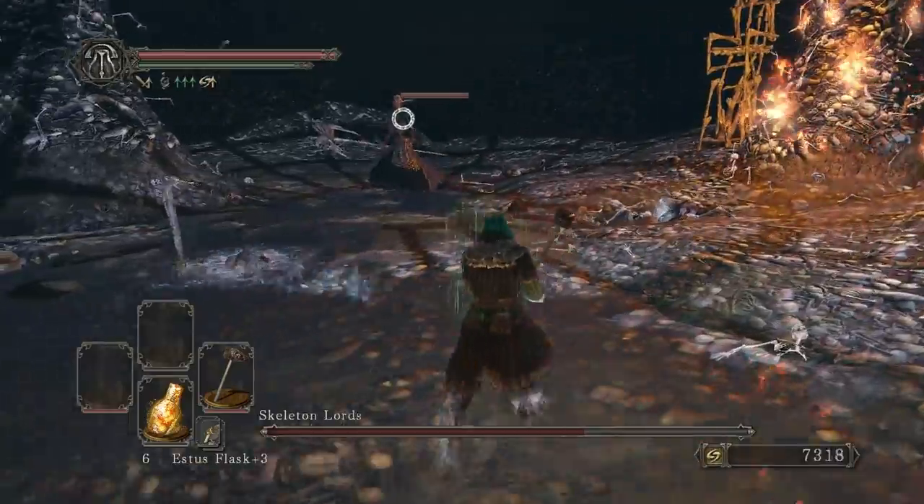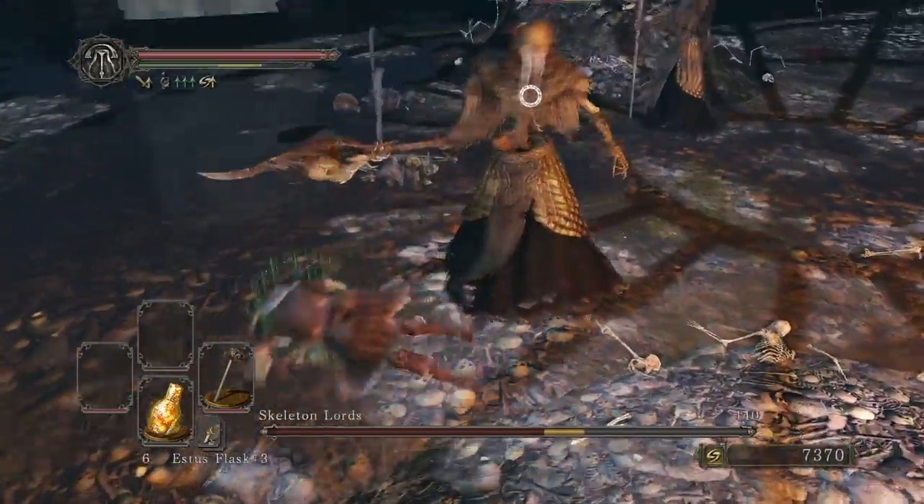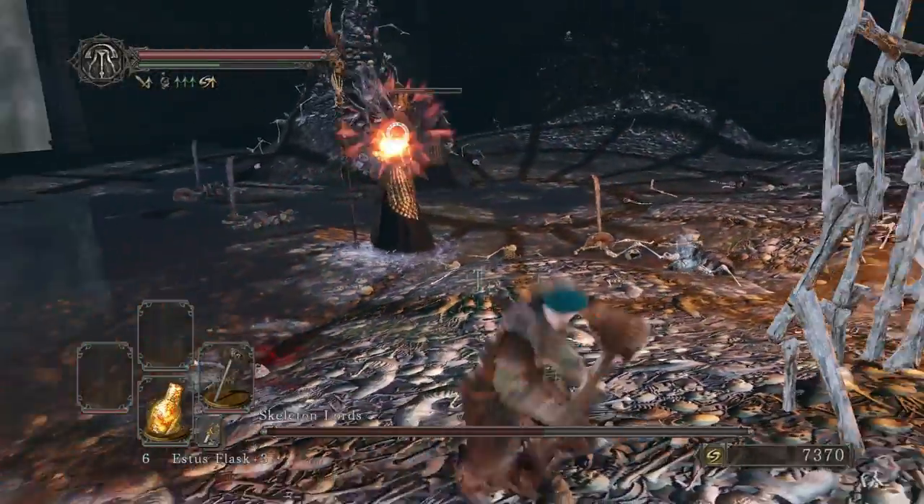When all of the armored skeletons are down, focus on the Spear Lord next. His death will spawn a group of basic skeletons. Pick them off using the same tactics as before.